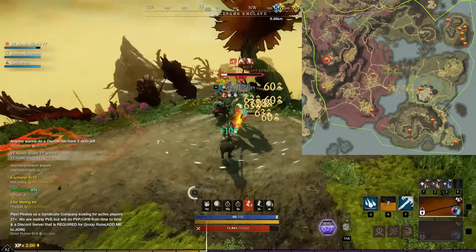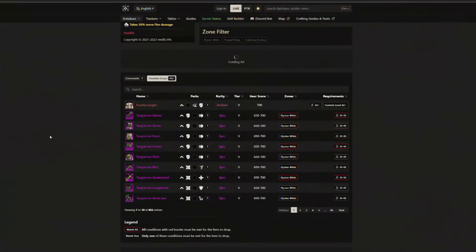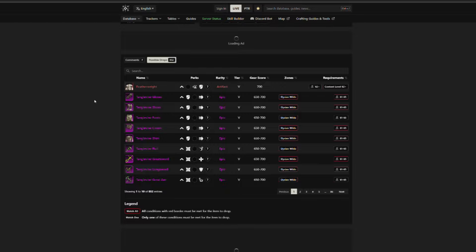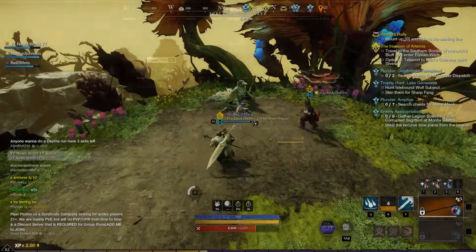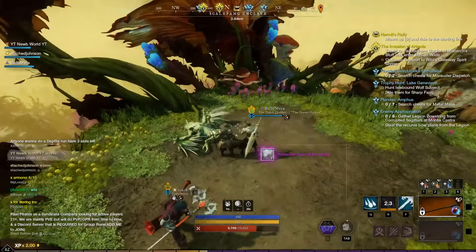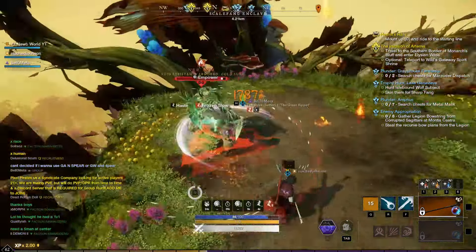He's extremely easy to solo and drops the Tanglevine set along with Featherweight, which could be pretty useful gear to have since I do take a lot of thrust damage. When I got to the grind spot, there was already a couple of people here farming him, so I just joined the group and got to grinding. He spawns every 6 minutes, so I put my timer on and kept coming back to finish him off every time he spawned.